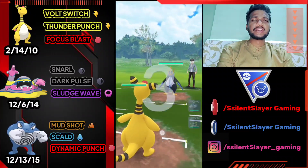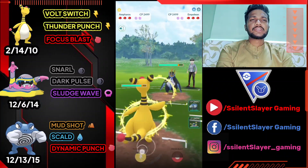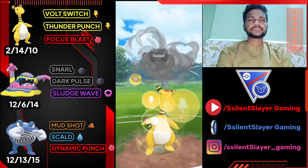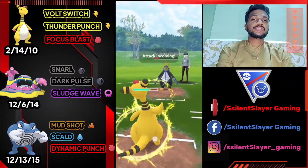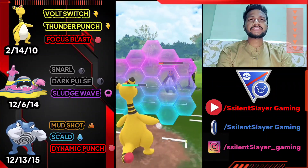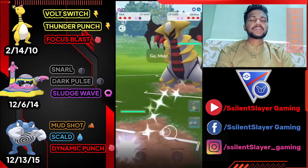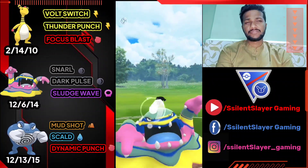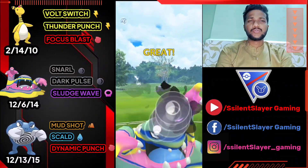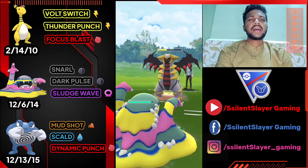Ampharos versus Empoleon — another good start. Thunder Punch does great damage as you can see. Opponent uses their shield — I'm going to use my shield too. Empoleon is healthy with Thunder Punch. Opponent brings Giratina again. As you can see Giratina is a really useful Pokémon in Ultra League, but in front of Alolan Muk it can't do much — that's why I picked Alolan Muk.